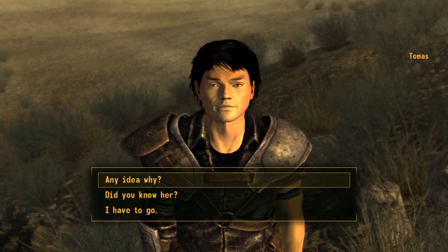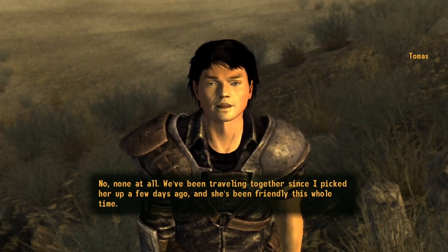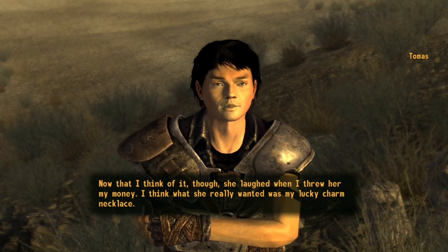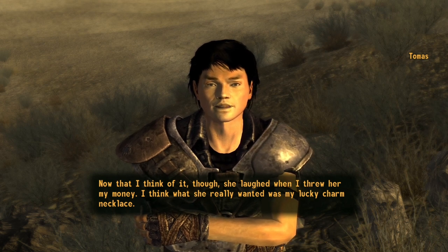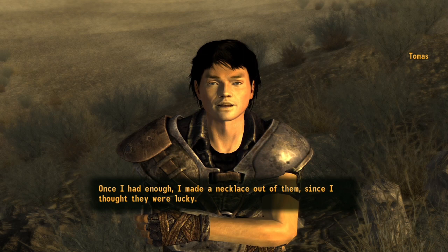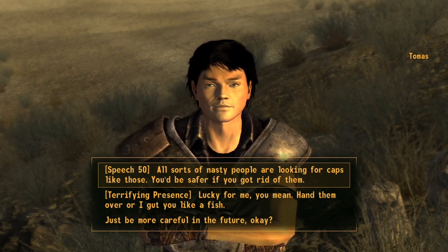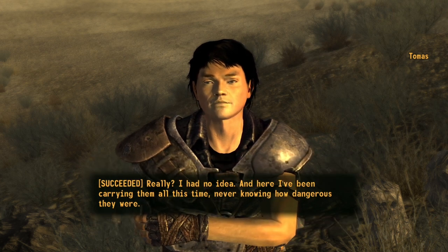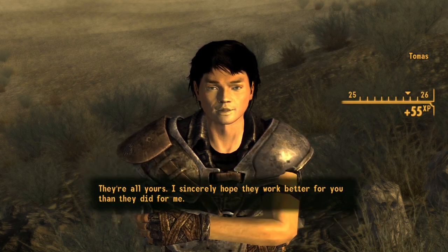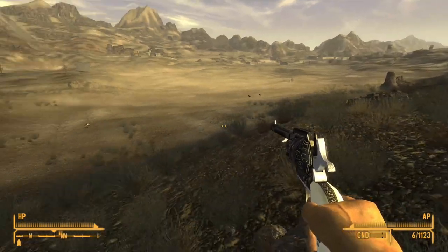That crazy person just attacked me out of nowhere. Hey — Tomas? You're the dude I was told to avoid in Novac. She'd been friendly the whole time, we were actually flirting a little when she suddenly pulled a gun and began yelling at me to hand over my caps. I think what she really wanted was my lucky charm necklace — blue star caps. Every once in a while you find a cap with a blue star on it; they're pretty rare, so he started collecting them and made a necklace. I speeched him into giving me the caps. I guess he's not aggressive, so I'll just move on.